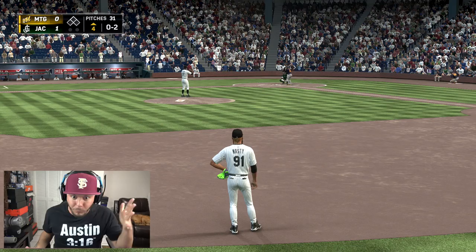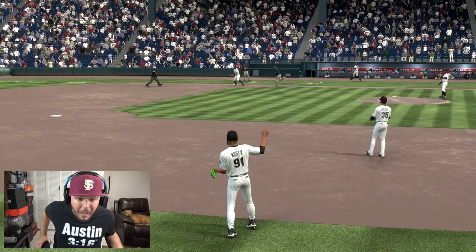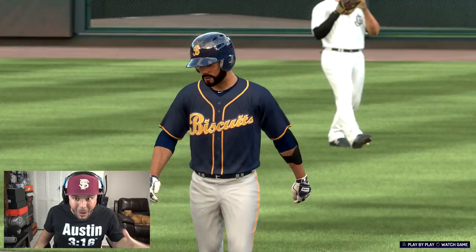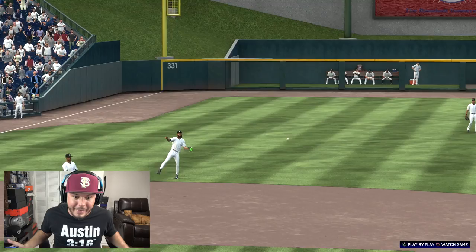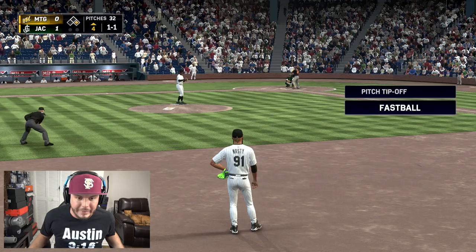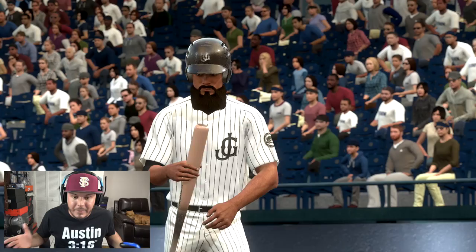We lead 1-0 in the top of the fourth, 0-2 count, no outs. Whoa, look at the glove and the accuracy! Not able to get there. I really want my character to stand out, and having a neon green and blue glove definitely does that — I love it, it looks sick! Still got that 1-0 lead, but one run I feel like is not going to win this game. I have a feeling I'm going to get called up very, very soon.